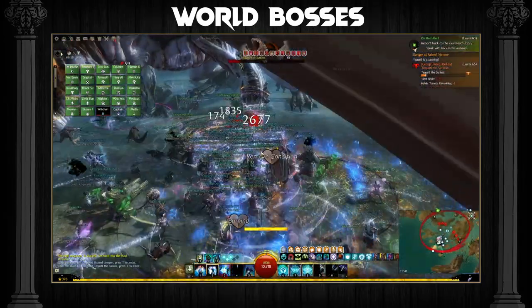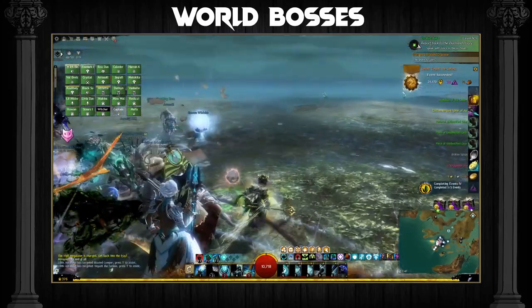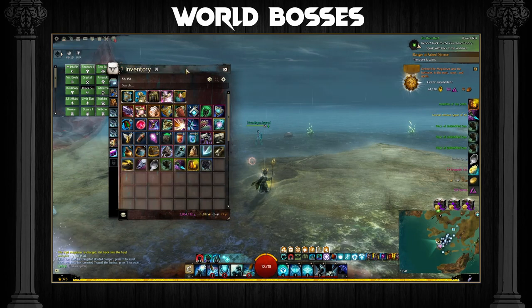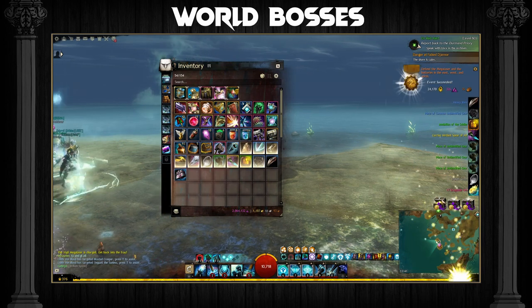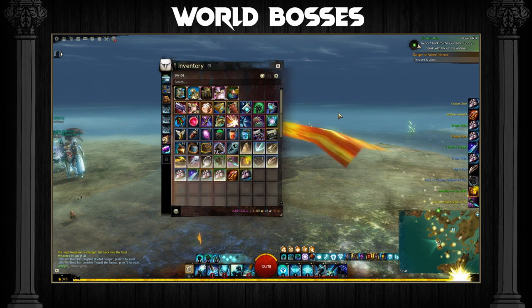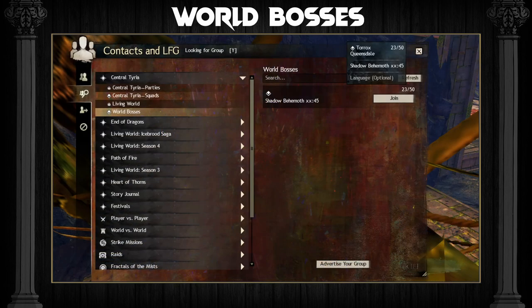World Bosses: Defeating World Bosses rewards you with around one gold for each kill. They have a higher chance of dropping precursor weapons, which are used in legendary weapon crafting but also sell for a lot of gold. You get quite a bit of loot from these events and some bosses spawn enemies that drop loot. Hardcore world bosses such as the Shatterer, the Sunless and Triple Trouble reward you with around four gold, while the Karka Queen only rewards about one gold but dies very quickly. It's quite easy to find a squad running world bosses in the looking for group tool.